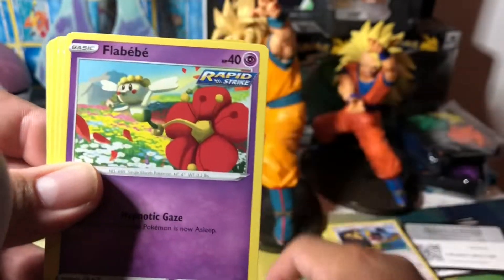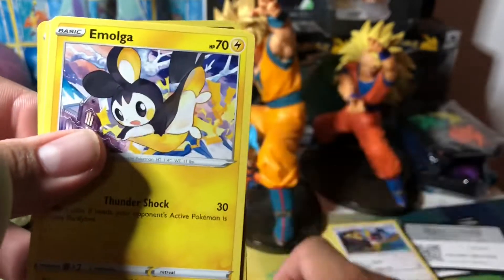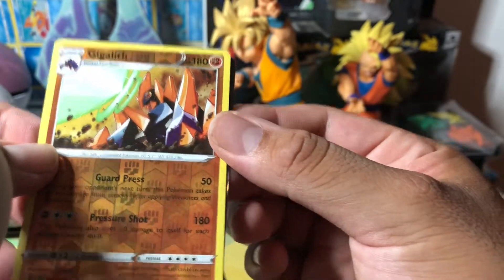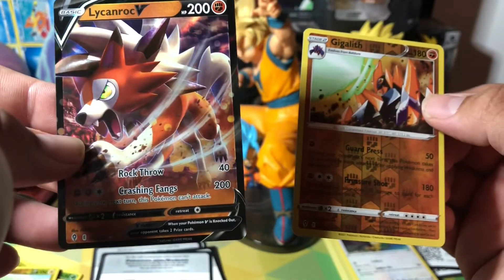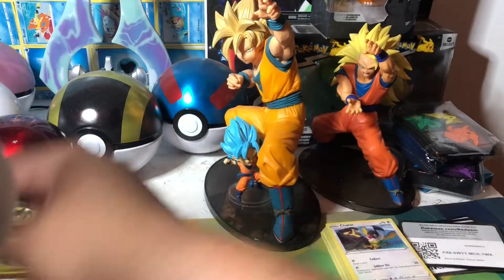Tentacruel, Herdier, Aroma Lady — and a reverse! Oh cool, we haven't pulled this one — Gigalith — add it to the binder. And a hit! Looks like Lunarock V. Oh nice, we haven't pulled this card — I'll definitely take it! This box is already...